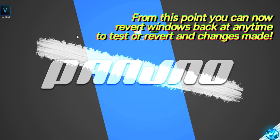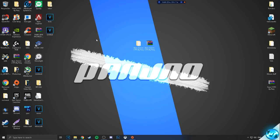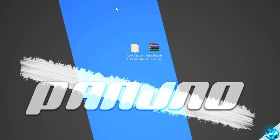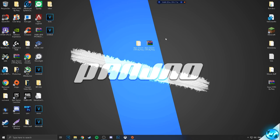We can then close out of system properties and continue on knowing that if we do anything wrong or we don't wish to keep these settings, you can simply revert Windows back to this point. So with all the boring stuff out of the way, let's get straight into the optimizations. I'm going to start off by going inside of the FPS increase pack, and we're going to be applying some application fixes to the game EXE itself.